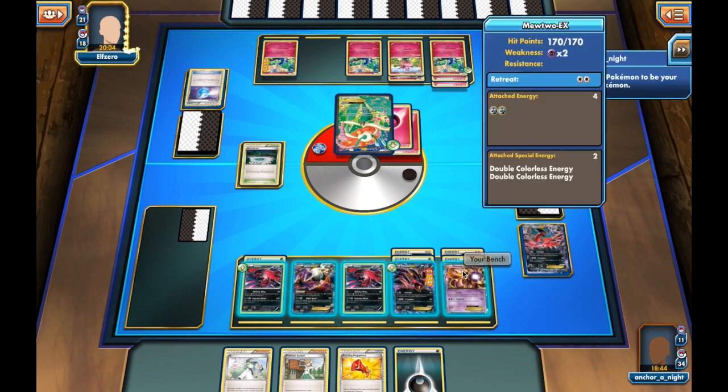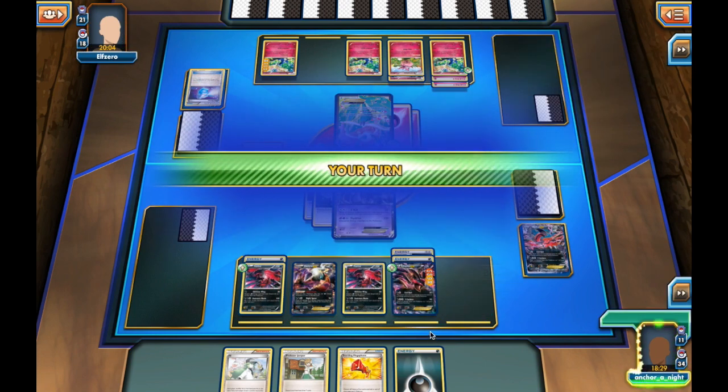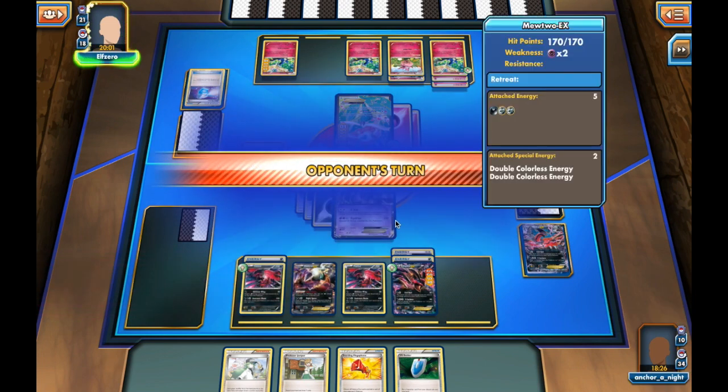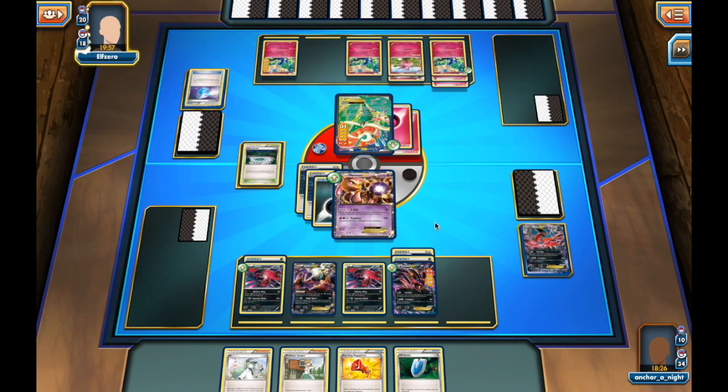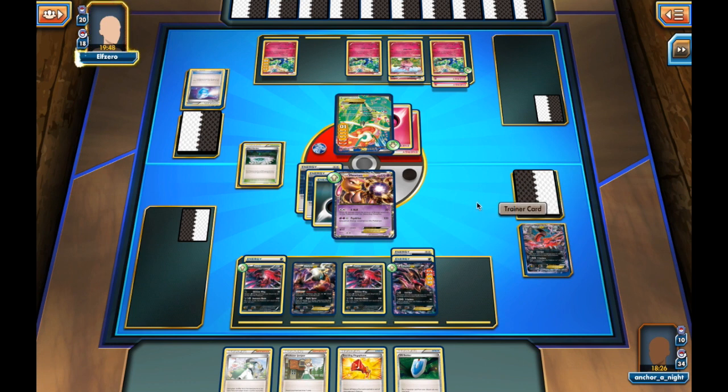I'm debating what to send up. Mewtwo is the best bet, but I don't know if I can get the knockout. With the cards in hand I actually can't — I'd have to Juniper and gamble on another DCE in my deck, which I don't think I have. I attach a Dark Energy, and here is the actual misplay: I X-Ball for 140 when I should have used the VS Seeker I just drew to bring up Lysander and target his benched Xerneas for the win. A huge misplay giving my opponent an opening to take the win — but let's see if he can capitalize.